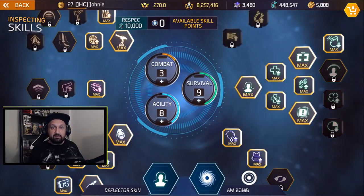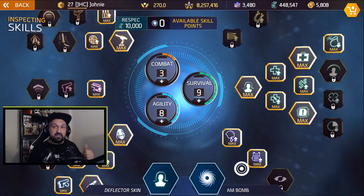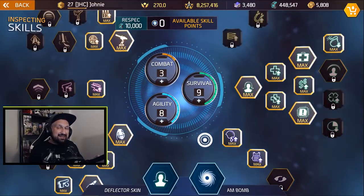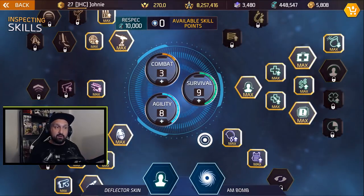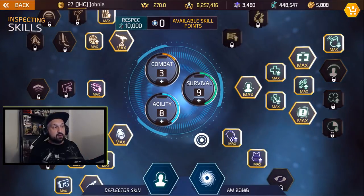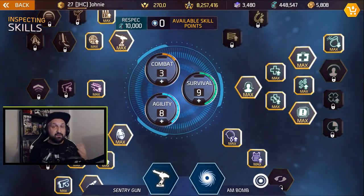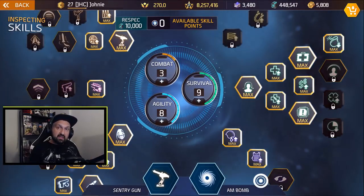For team PvP modes like Ascendancy and Elimination, I go with Deflector Skin and AM Bomb — AM Bomb is much better in team PvP because you can get multiple kills. For Capture the Flag, if I need skill kills for missions, I'll use Sentry Gun and AM Bomb together to get more skill kills in one match. It's not the best setup overall, but it's efficient for completing those missions quickly.